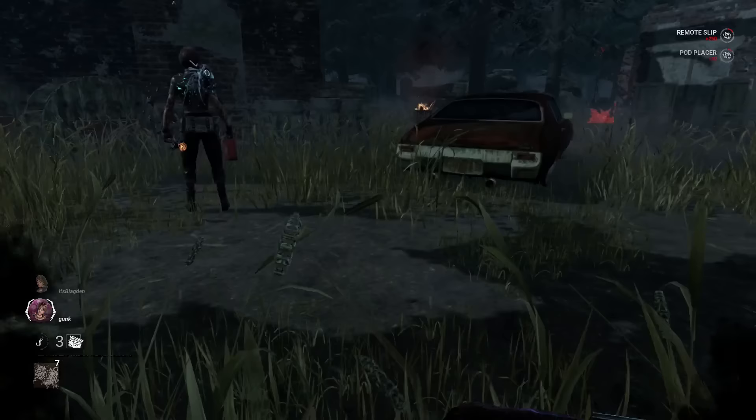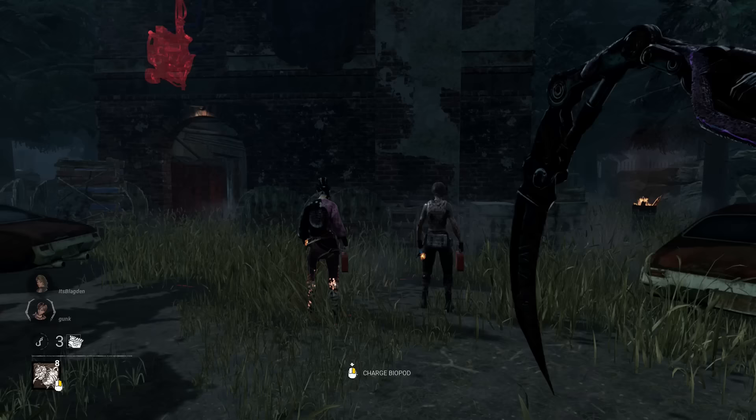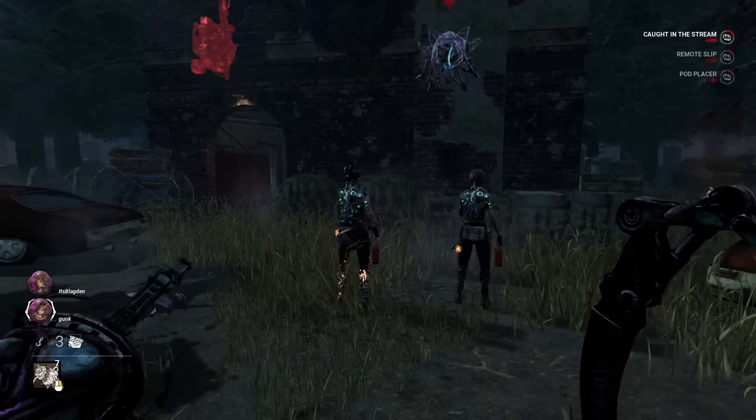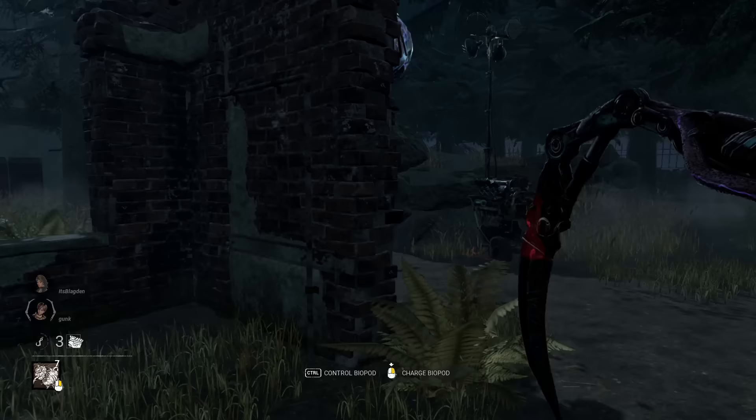So how to put the slipstream on survivors: all you have to do is put a cam up and look at them and it'll put a slipstream on them. Another way you could slipstream multiple people is if you slipstream just one of them — after a couple seconds it will immediately go to the next person, and you can teleport to either one of them.